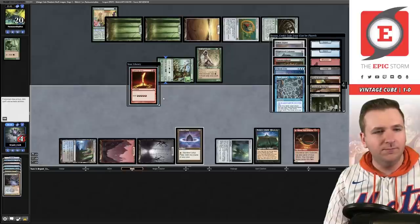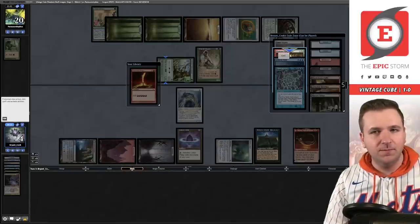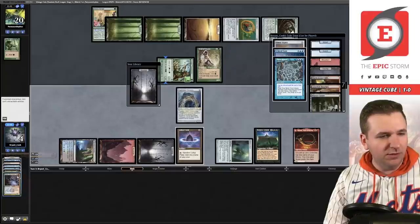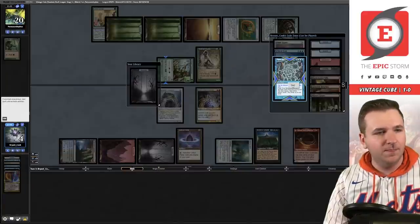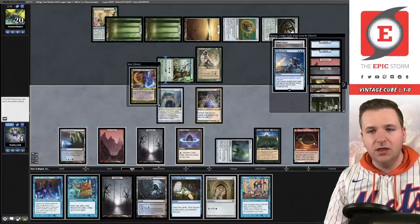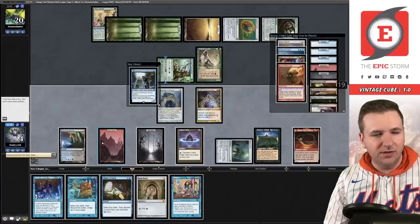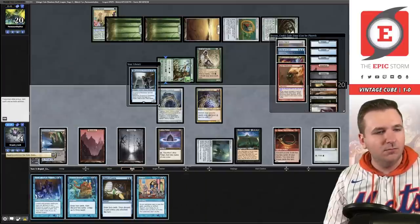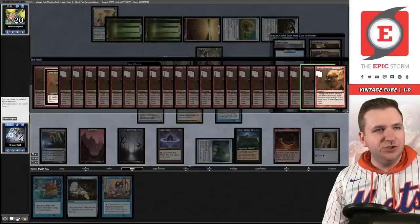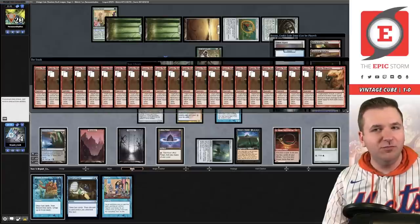Play the Horn, play Blightsteel. Mana Morphose — make blue-blue. Past. Seething Song, play the Goblin. Time Spiral — untap our lands. There are six cards left in our deck. I can now use the Horn — discard this card, there's the Ignite Memories. Play the Mox, Brainstorm, Ignite Memories for 22. This should do it. Click click boom. And if it doesn't, we do have a Blightsteel in play.